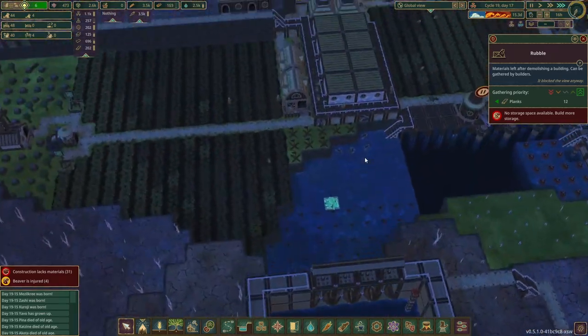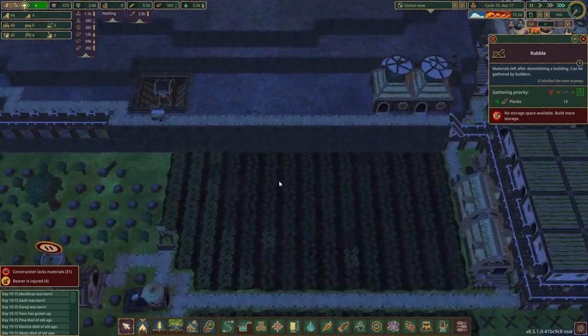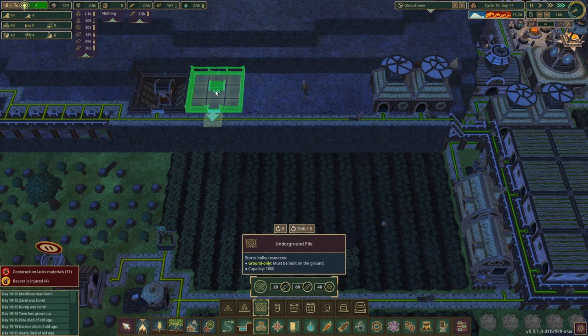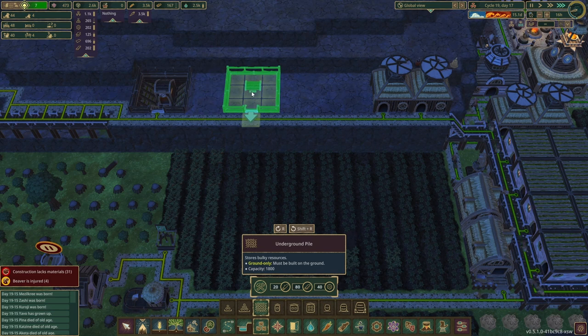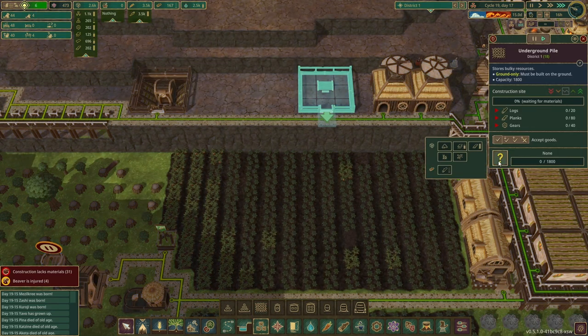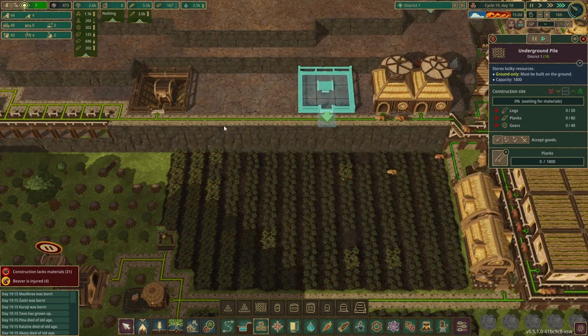No storage space available — of course there's not. We need to build a plank storage. The storage — one, two, three. Okay, this can be planks. Plank plank plank.